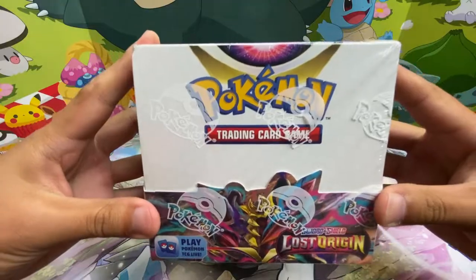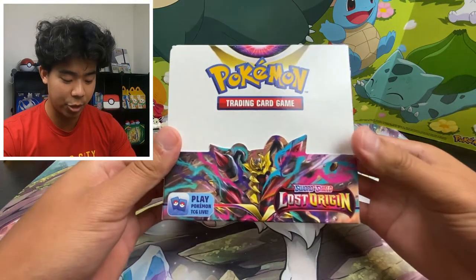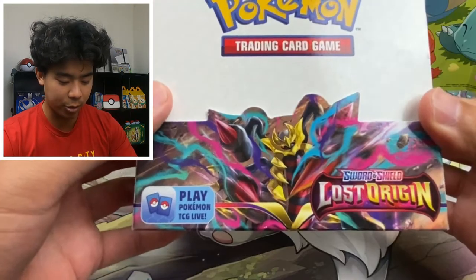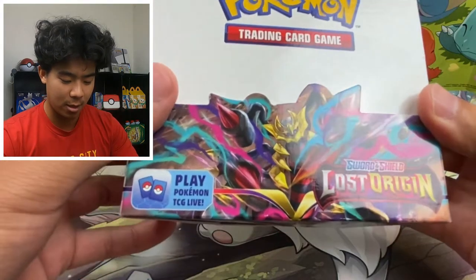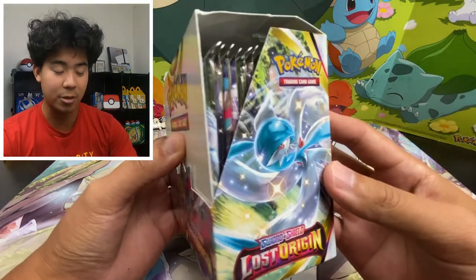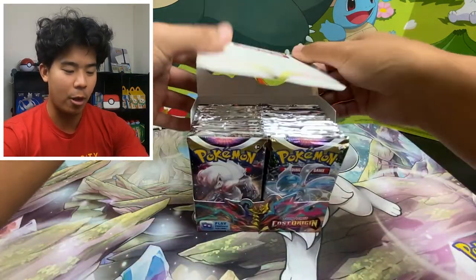What's up YouTube, Collector Sky here. We are finally back with the latest set in Pokemon TCG — it's Lost Origin. I've been waiting so long for this set to come out and finally we get to open it up on a video. I've got the booster box unwrapped. Let's just take a moment and appreciate the artwork. We have the Lost Origin Giratina on the front, Shiny Gardevoir on the back, and Zoroark on the top.